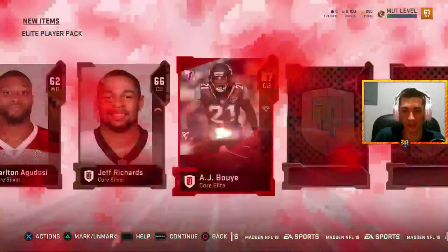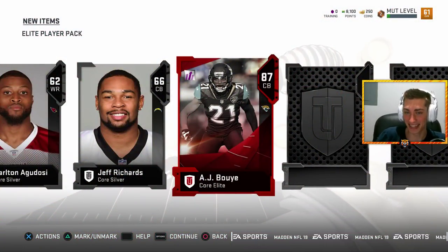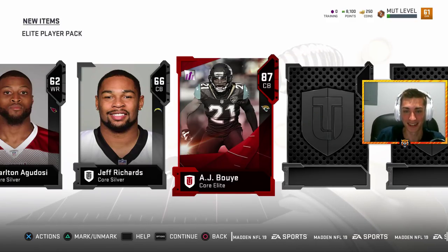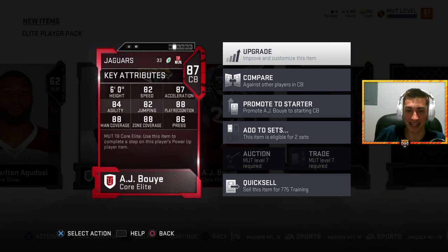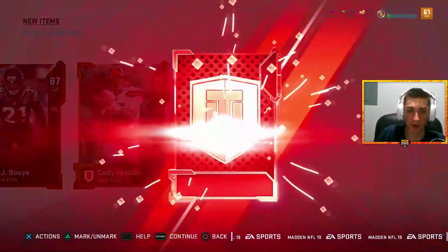I don't even care about your pack opening - more GutFox. Okay, okay, you need to move this. How's that? 87 AJ Bouye! I guarantee that goes for a lot - that's one of the highest overall cornerbacks in the game. That's a big boy - 88-man, 88 zone. There's your title, that's a sick pull!